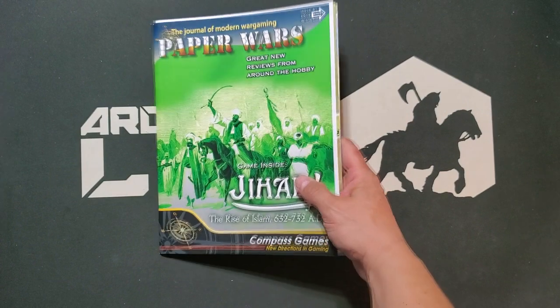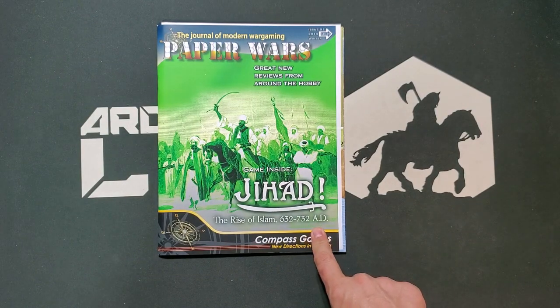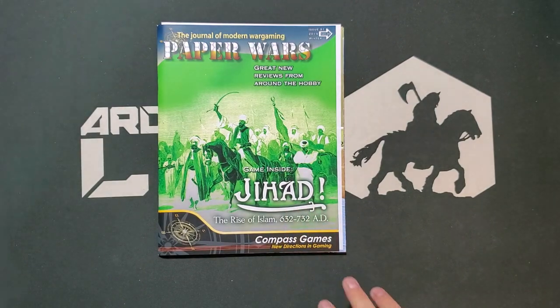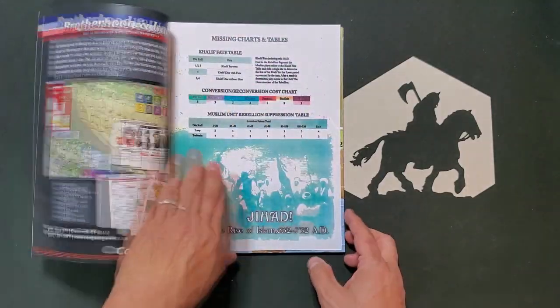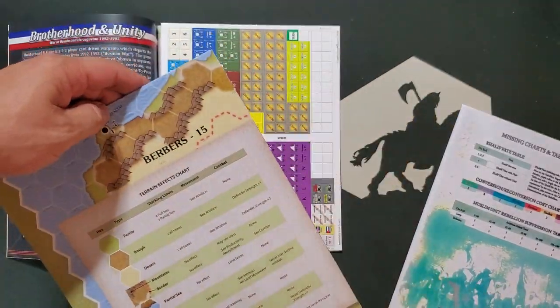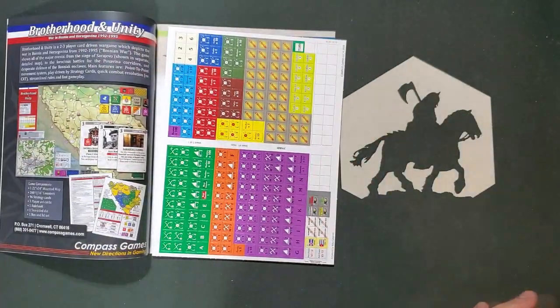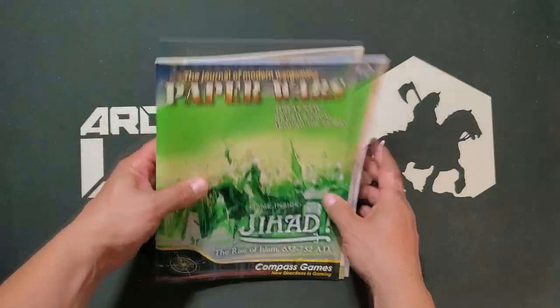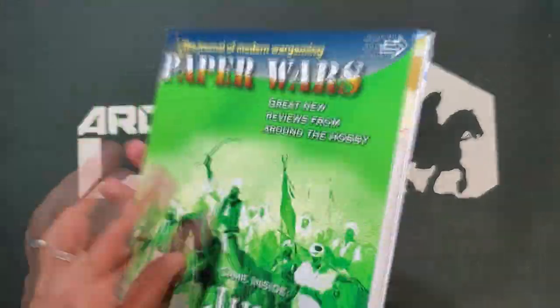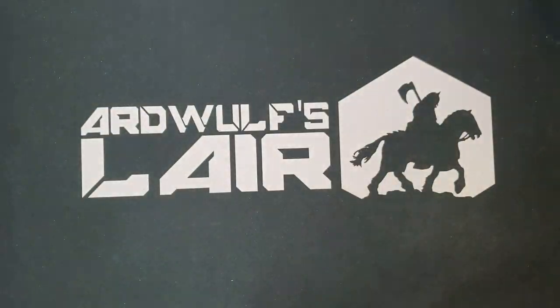Another one on the acquisition list is issue number 91: Jihad, the Rise of Islam, 632 to 732 AD. I believe this is an older game that has been reprinted by Compass. It is a Hex Encounter game with half-inch counters — there's an errata sheet, which looks like a photocopy actually. It is a topic I am interested in. The White Dog game, the first Jihad, is another one I've got. As a magazine game, I'm happy to add this to the library, and it'll be nice to read the magazines as well. So four issues of Paper Wars added to the Argwolf Slayer library.